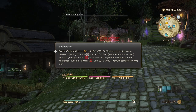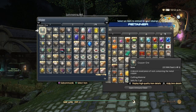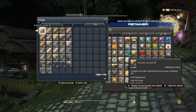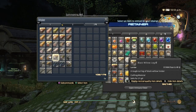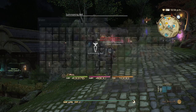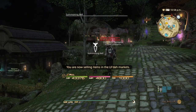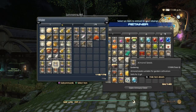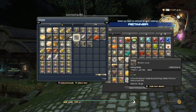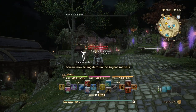In my first retainer I have stones, woods, and bones — such as scales, horns, carapaces, etc. In my second retainer I mostly have ingredients, seafood, gardening seeds, tackle, and bait for fishing, since they all kind of coincide with food-related stuff.